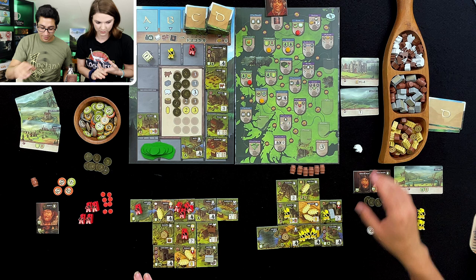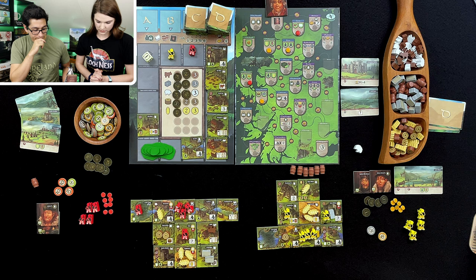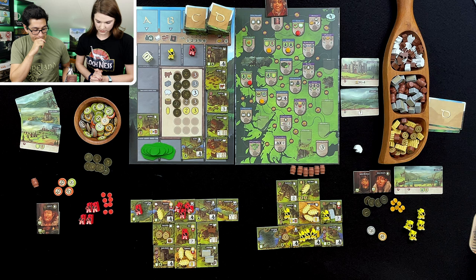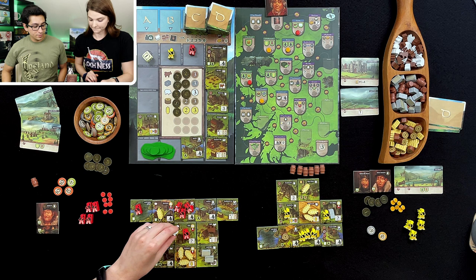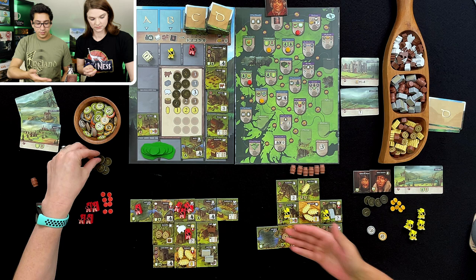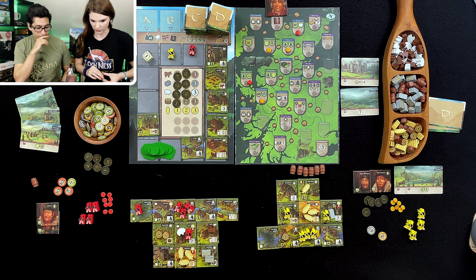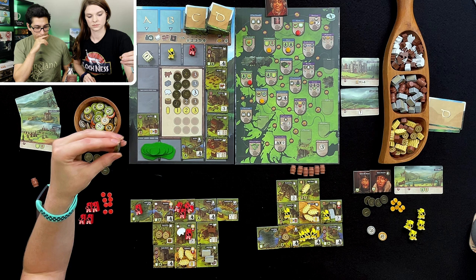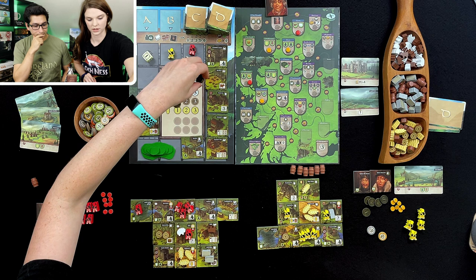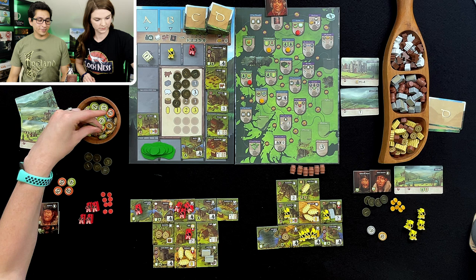So with that, I activate everything around it — it's a perfect placement. So I get a barley, a stone, a wood. Got a barley, a stone, a wood. And one of whatever I want — I think I will get a sheep. Then I'm going to sell one of my barley for one, and I am going to trade three animals for seven points. And I'm also going to sell a stone for two — so that cuts out even.